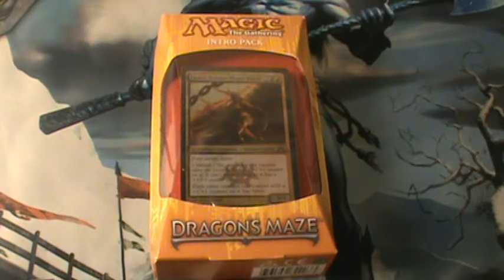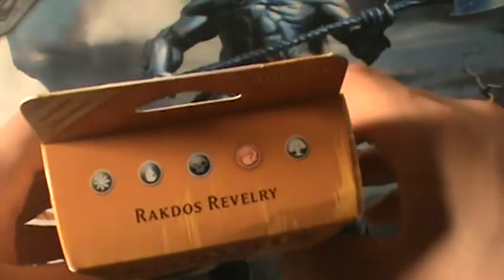Hey, fellow Magic the Gathering fans. I'm YGO Unboxer coming to you guys with another Dragon's Maze pack opening. Today I have for you the Rakdos Revelry intro pack, which features black and red — also my two favorite colors.